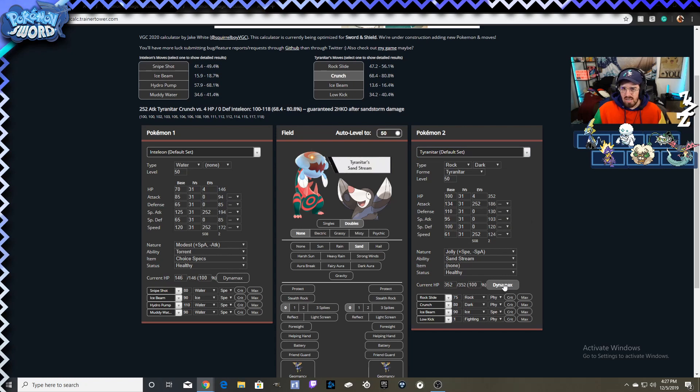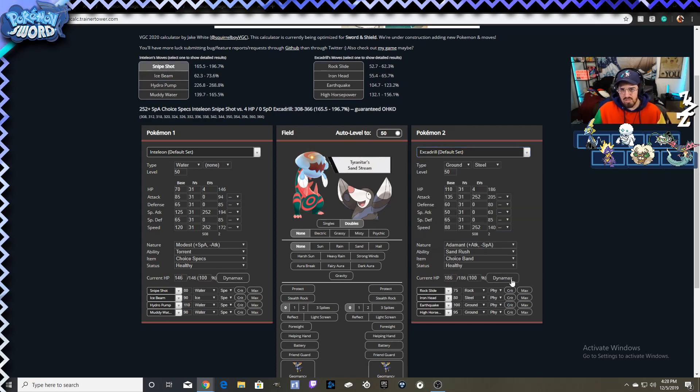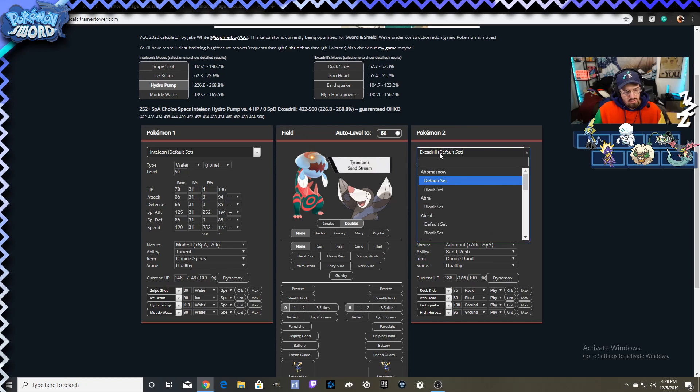Obviously Dynamax is always a thing, and if that's the case you won't be picking it up — that's almost anything nowadays. But if Tyranitar doesn't Dynamax, you pick it up. Excadrill, which is a popular partner, you can pick that up with a Snipe Shot. Even if it Dynamaxes you can pick it up with a Hydro Pump. You do massive damage to things like Dragapult as well.